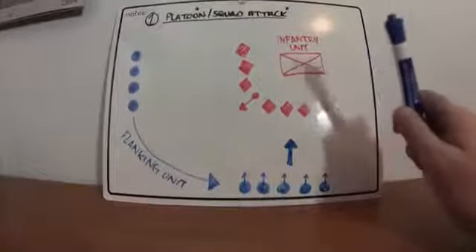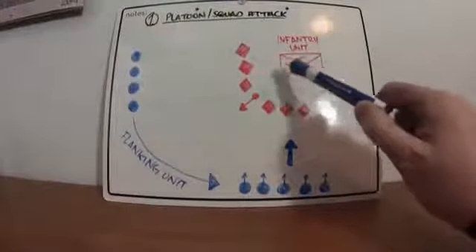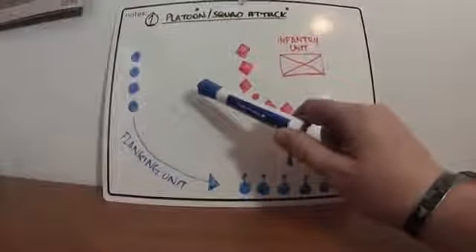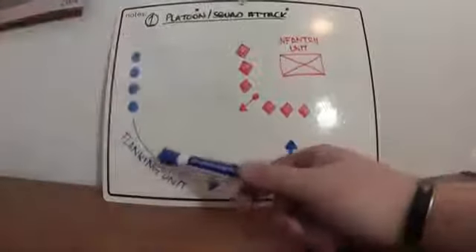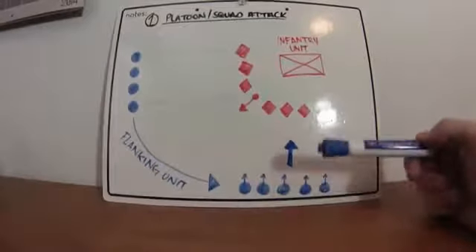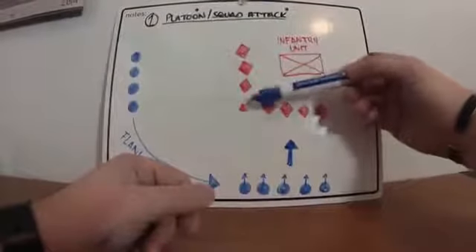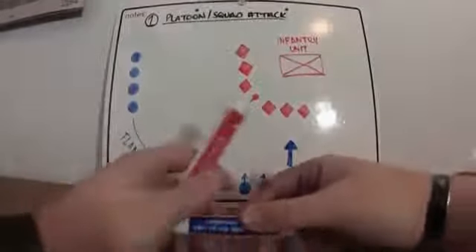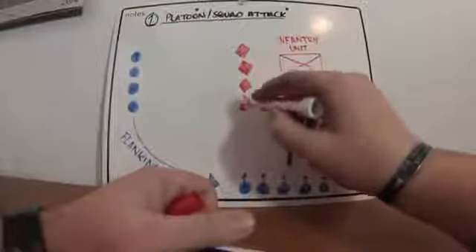Everything's all jumbled up and their main focus is going to be on your base of fire. Your flanking unit should already be in position before you even start laying a base of fire. You're just knocking people out left and right — say there's an enemy machine gun nest that's taken out — and you're just destroying the place. Remember, this is all best case scenario.